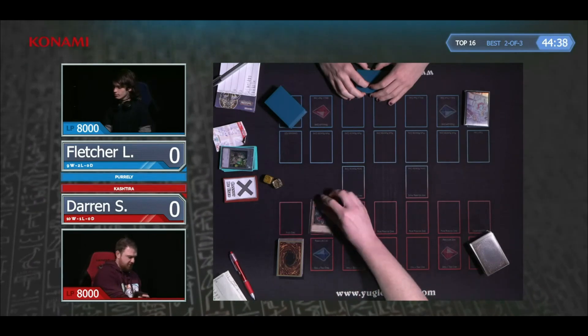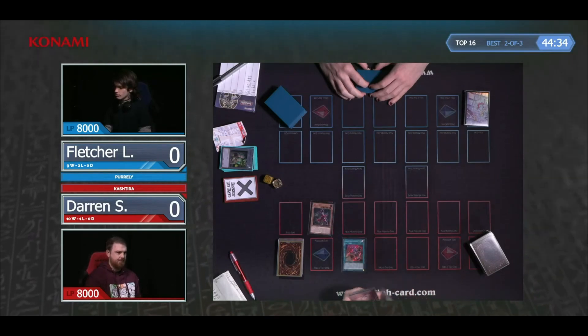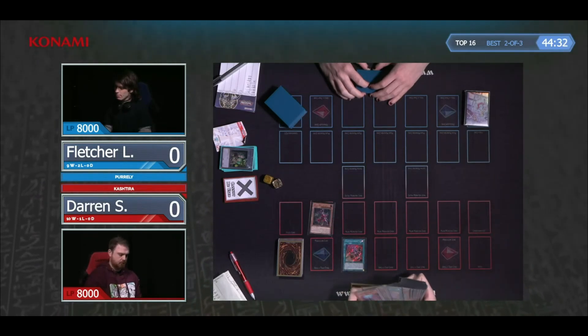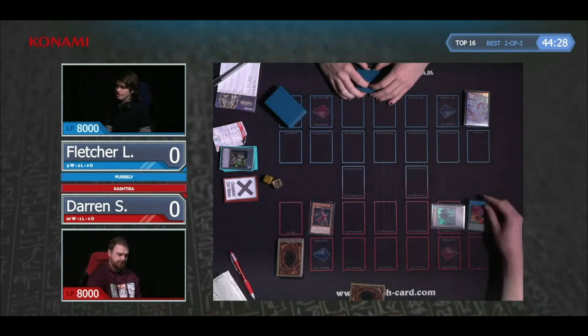We can probably hear him from the feature match area. He does indeed win the dice roll here and starts off with a Fenrir into Theosis. We see this line again where you use the Theosis before using Fenrir's effect.